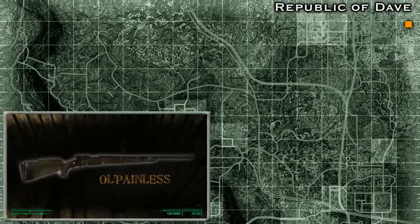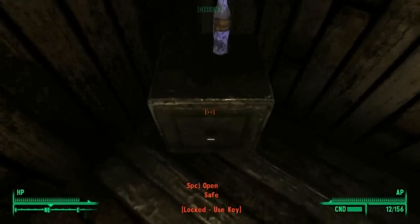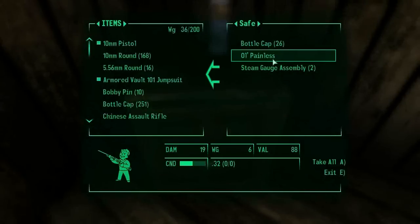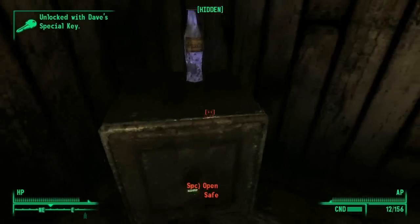The rifle is in a safe behind Dave's desk. There are several ways to gain access to the safe: you can pickpocket Dave for the key, kill him and loot the key off his body, or get the local residents Bob or Rosie to win an election that the Republic is currently having. If either of them wins, the victor will give you the key to Dave's safe.